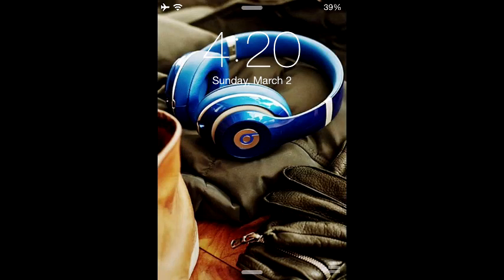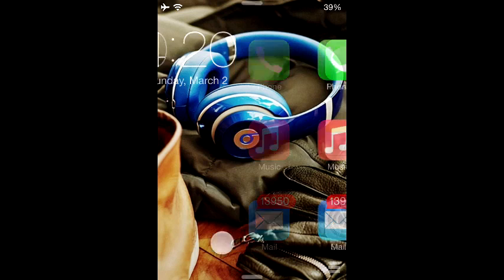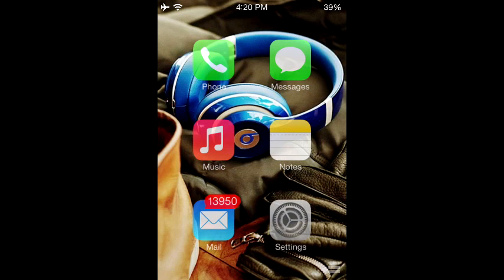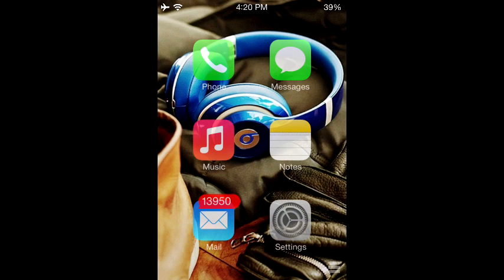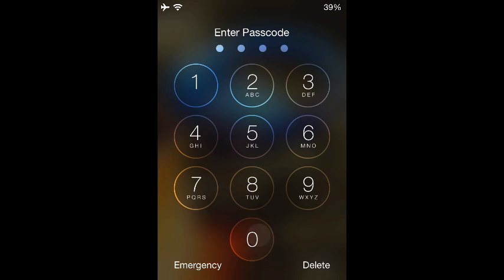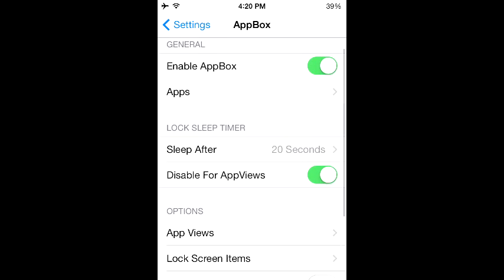Welcome to App Box — this is a Cydia tweak that allows you to add shortcuts to your lock screen. I actually find this one a hundred billion times more helpful. You can have up to three or four rows, and all you have to do is click on one of the applications, it will ask for your password and then lead you directly to that application. If I click on Settings, it goes to the password screen and — yep — it goes to Settings.